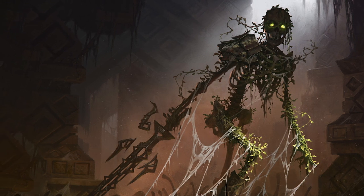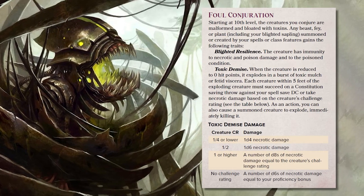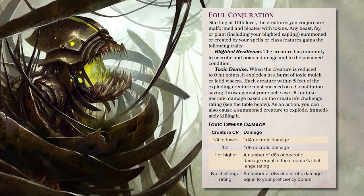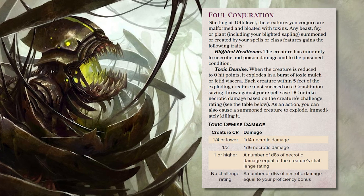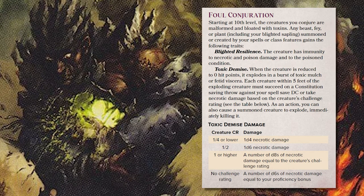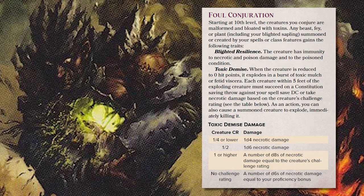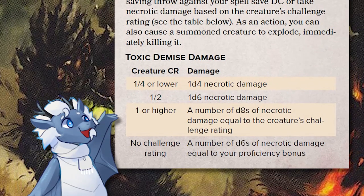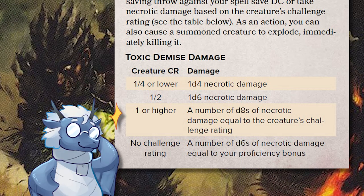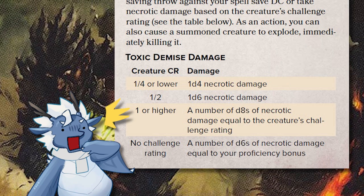Foul Conjuration toughens up your summons and adds some damage to their demise. Blighted Resilience makes them immune to necrotic damage, poison damage, and the poisoned condition. Toxic Demise makes them explode when they hit zero hit points, damaging all creatures within 5 feet that fail a Constitution save. This is a chart that tells you how much damage these explosions deal per CR, because this feature works not only on your saplings, but any beast, plant, or fey creature you summon.